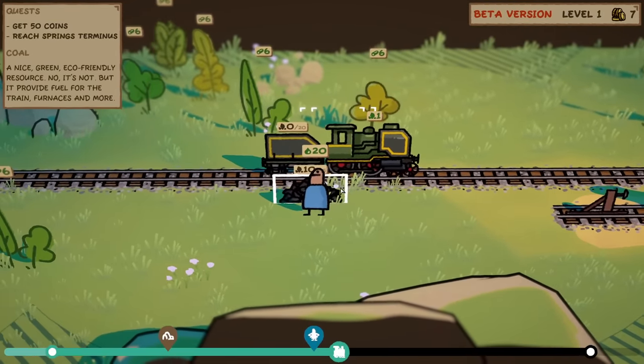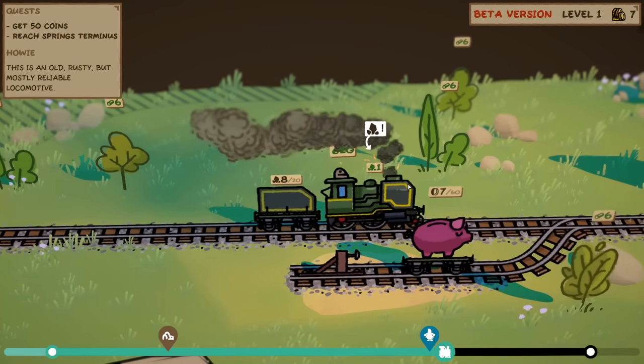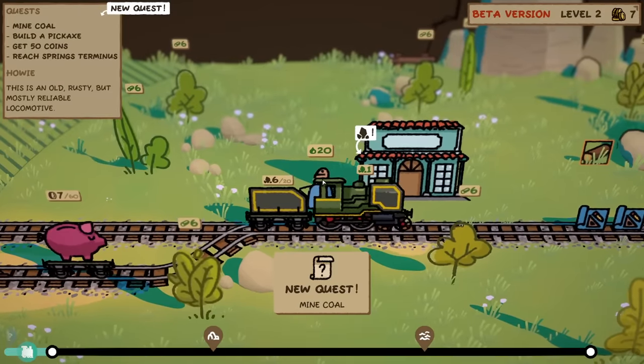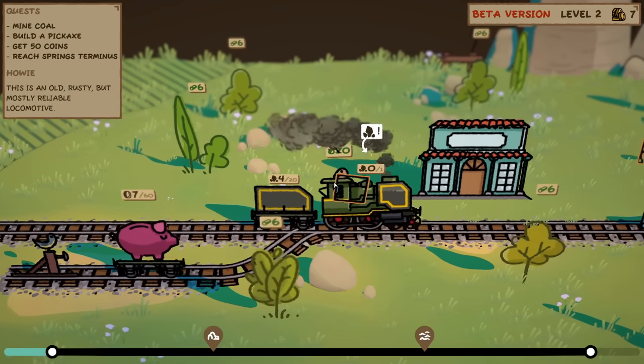Anyway, we need more fuel. Thankfully, there's a very handy pile of coal there, so we'll shove that in. Then we'll drive forward to about this point, and then I've just jumped out. I think what I want to do is drive backwards. No, no, not yet — I need to set the rails first.